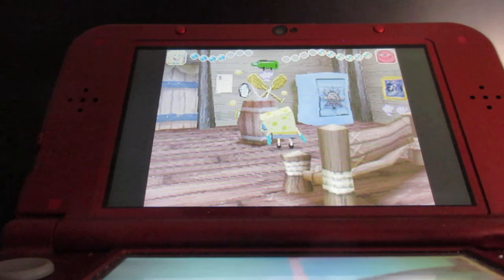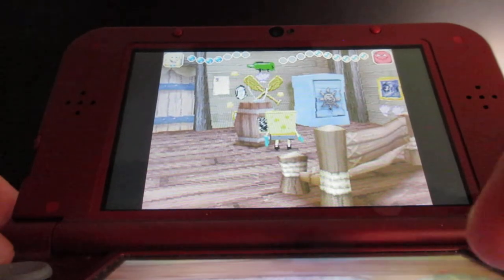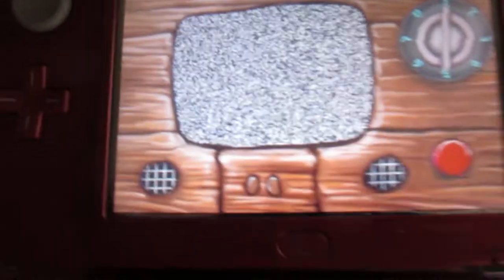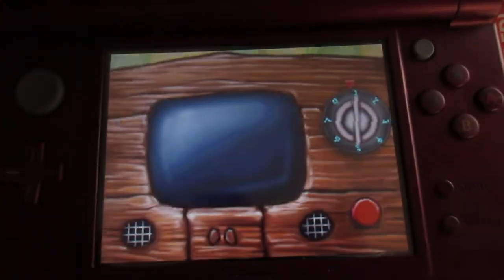Now a lot of you are probably wondering how do you turn off Mr. Krabs' TV? Here you gotta push that red button to turn off the TV.